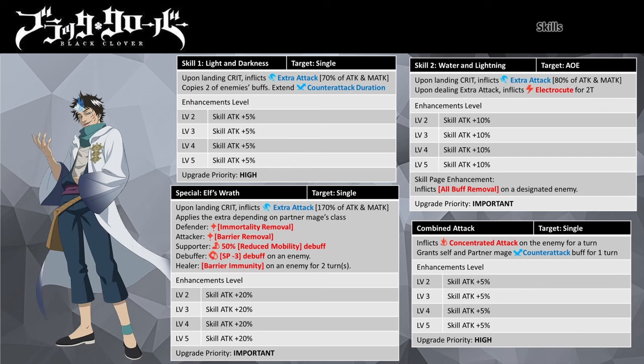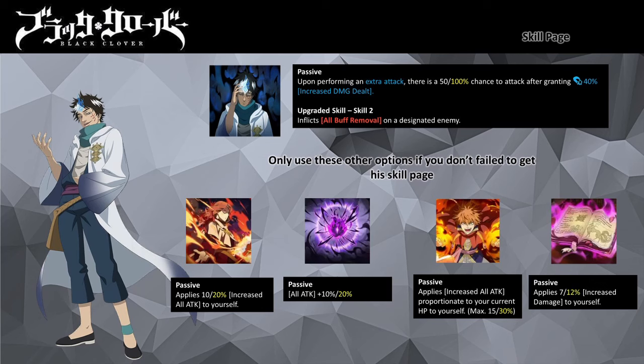Now let's cover his skill page. His skill page is designed exclusively for units with extra attack mechanics and is important for him. Upon doing an extra attack, there is a 50% chance that Third Irea will gain a 40% increased damage dealt buff. At max enhancement you can increase the activation rate to 100%. For every upgrade on the skill page you will get a 10% increase in the activation chance. Being an attacker, the attack boost is quite significant.